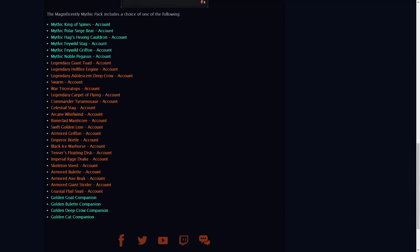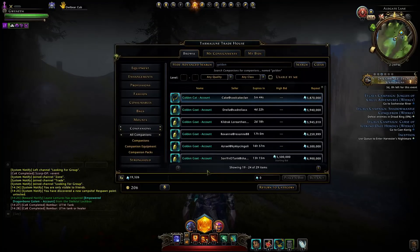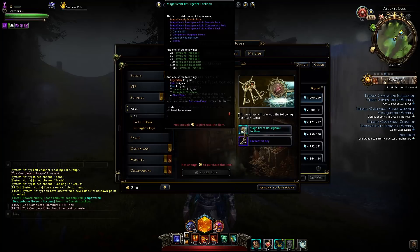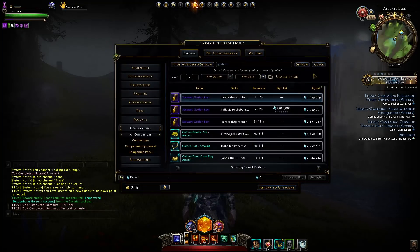Unfortunately the value on these golden companions has really gone down. Their price on the auction house is still pretty neat and you could probably make some profit, but looking at different tests people have done with drop rates, it's still very low — about a 0.4% chance to drop. You'd need to open up to 200 boxes to have a significant chance, and you're only getting 20 here. In my opinion it's completely not worth it.